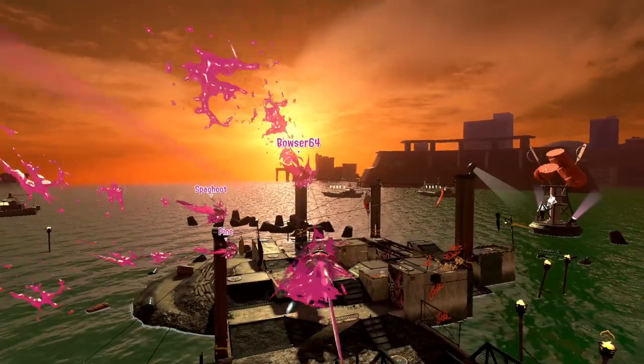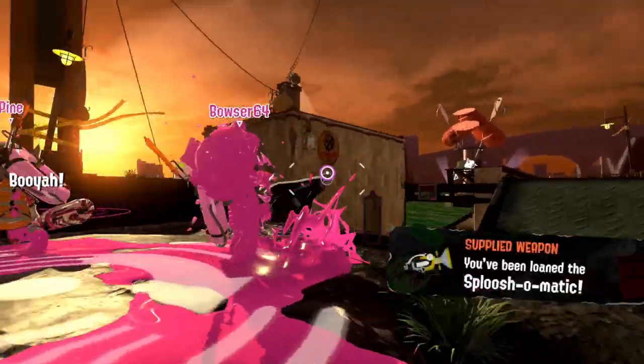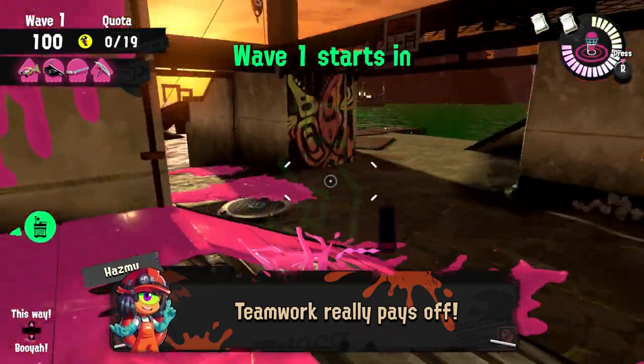Before each wave, there's 10 seconds where you can do anything before Salmonids start spawning, and those 10 seconds are enough for the team to paint every single wall. If everyone actually takes their time to do that, it's way faster and you won't even need those 10 seconds.